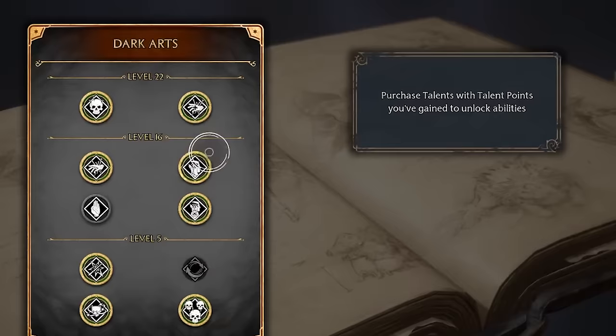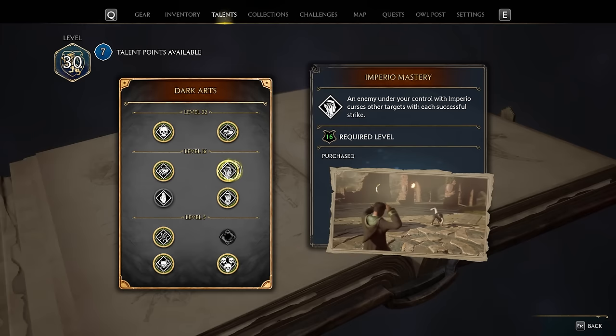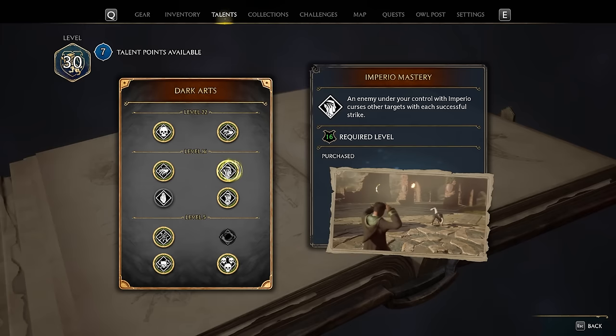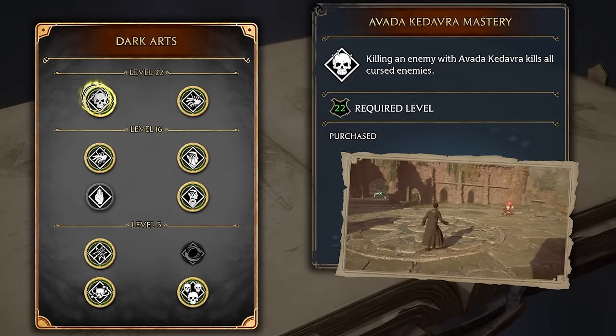You're going to want to embrace the Dark Arts skill tree. Number one, you want Crucio Mastery — when you hit somebody with Crucio and then attack them with a normal attack, it spreads the curse to everyone else. Getting everyone cursed is going to be your best friend. Also helpful is Imperio Mastery, so that if one of the people you're controlling attacks an enemy, they'll be cursed too. But the big granddaddy of them all is Avada Kedavra Mastery — if one of your enemies is cursed and you kill them with Avada Kedavra, it kills every cursed enemy simultaneously.